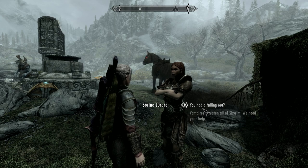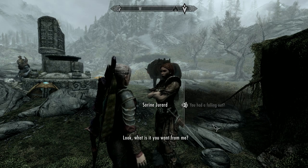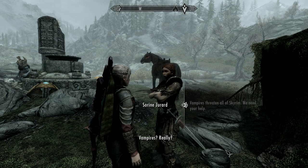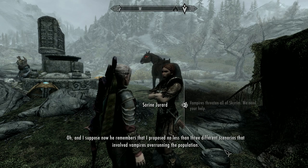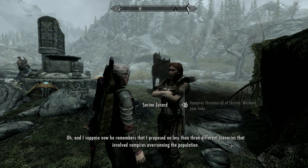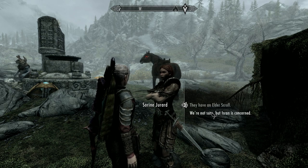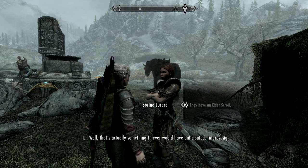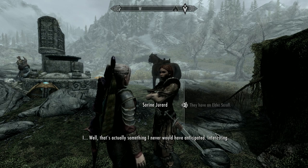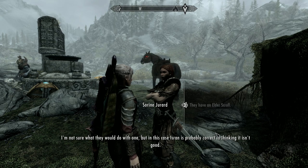You had a falling out? Yes, that was my point — I felt it was rather clear. Look, what is it you want from me? Vampires threaten all of Skyrim — we need your help. Oh, and I suppose now he remembers that I proposed no less than three different scenarios involving vampires overrunning the population. Well, what are they up to? They have an Elder Scroll. Well, that's actually something I never would have anticipated. Interesting. I'm not sure what they would do with one, but in this case Isran is probably correct in thinking it isn't good.